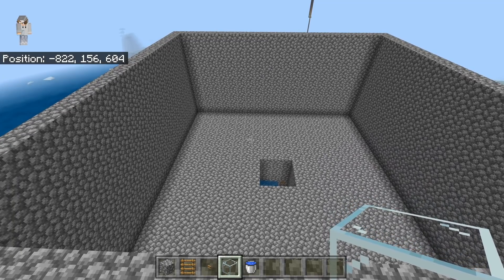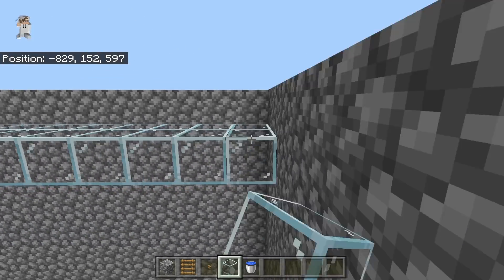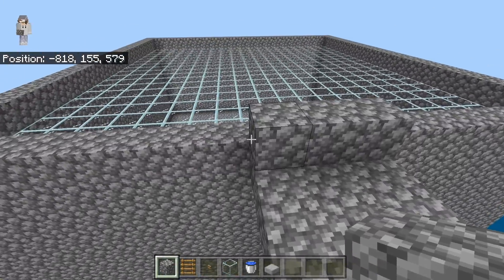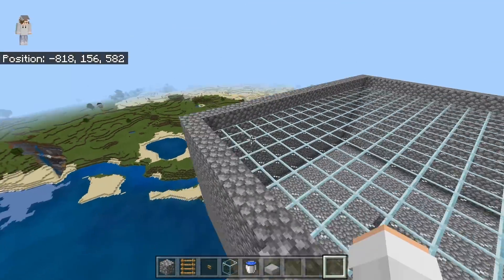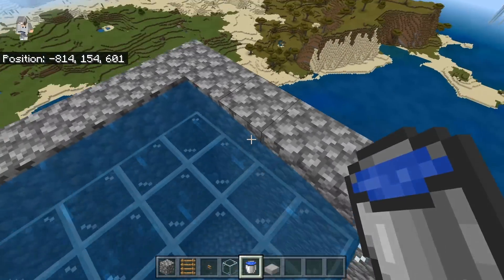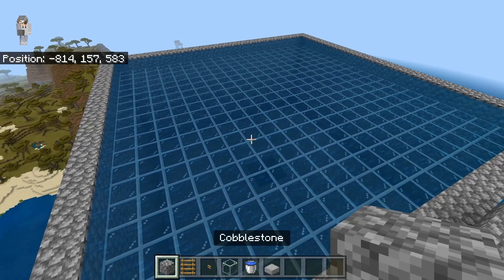Once you have finished building your nine block high walls, then come inside and come one block down from the top and place down your glass block. Now create a roof of glass. After you have finished making your glass roof, I recommend that you make an infinite water source. Just build out temporarily onto the side, make a little platform, then place two water buckets. This way you'll have infinite water to fill in all the water for this farm with just two buckets. Now take some water buckets and just place them all along the edges to get the roof completely covered in water. Once you have finished doing that, it should be looking something like this.